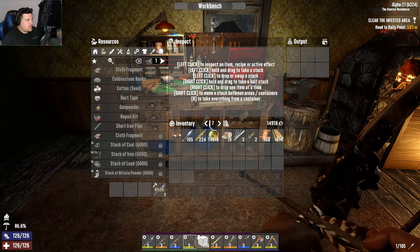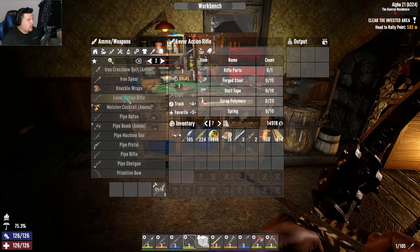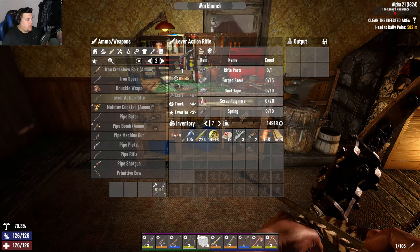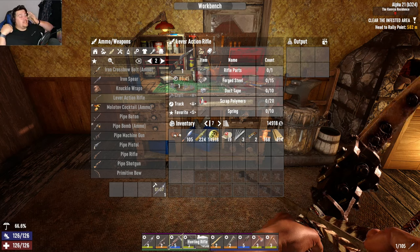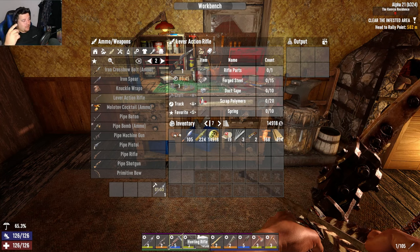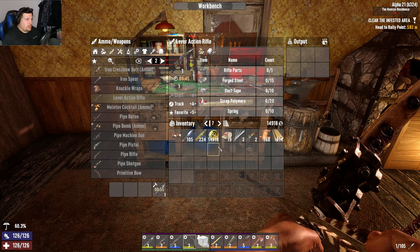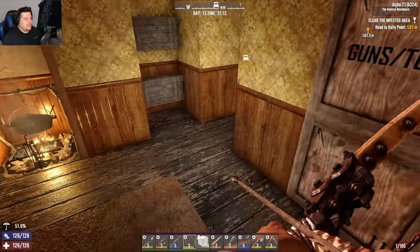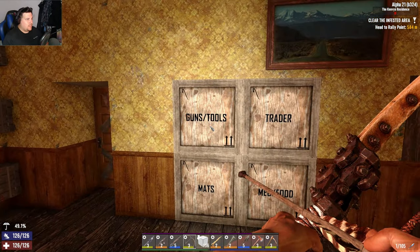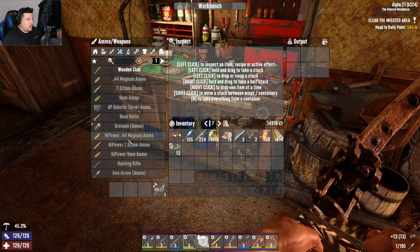Is there anything else I can make? What about the lever action rifle? It takes one rifle part. Is it better? I don't think it's going to be better in damage as a tier one lever action rifle versus a tier five - but the lever action fires five or six rounds before reloading, though it only has one mod slot. It could have two or three mod slots at higher tiers. How many rifle parts do I have? I've got thirteen.